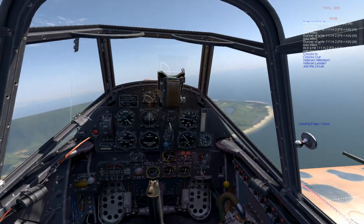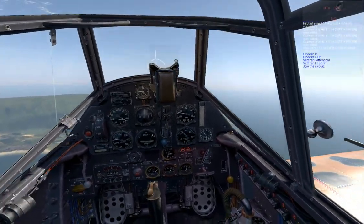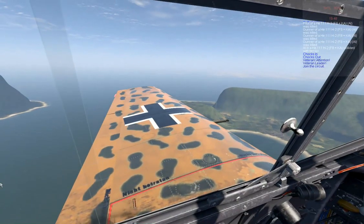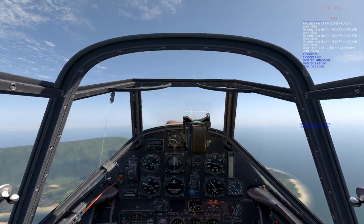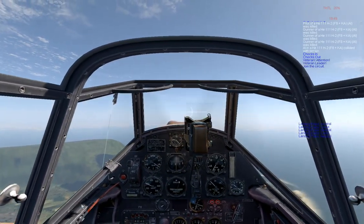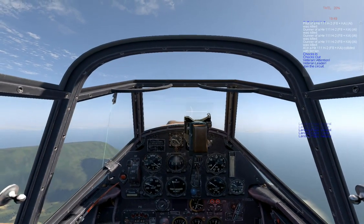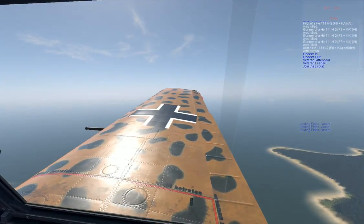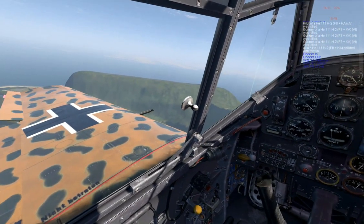Now if you are cruising — searching for enemies or searching for your home airfield to land — 30% throttle is pretty enough for a faster cruise. You'll be keeping an airspeed of around 300 kilometers an hour. For a slower cruise airspeed, 20% should also be enough, keeping an airspeed of 250 kilometers an hour. That airspeed would also be suitable for bomber escorting if you are trying to keep formation.